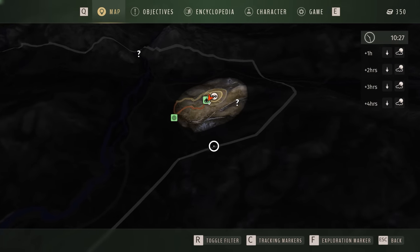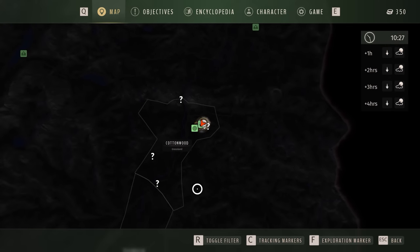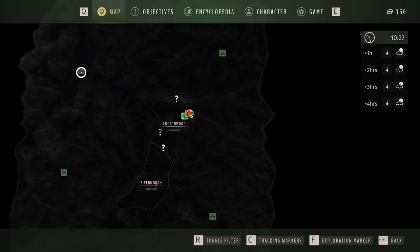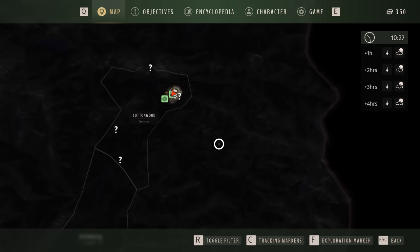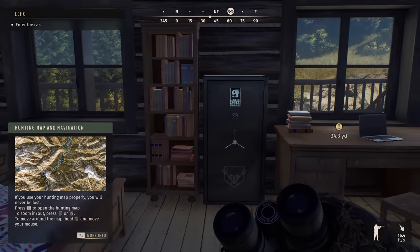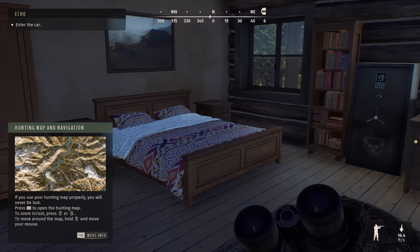It's like a 3D map — very nice indeed. It is huge and pretty massive. Looks like we have more outposts to check out. We're in Cottonwood and Rivermouth here. There are two different maps in this game — there's one across the world as well. I forget the other name. Enter the car — let's go driving and see what the driving's like.